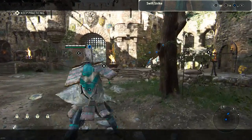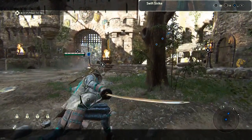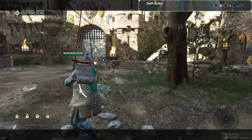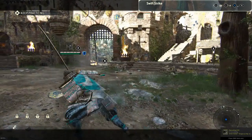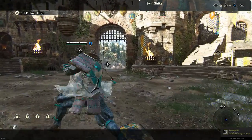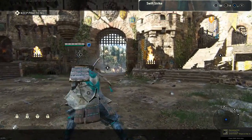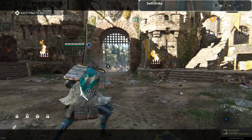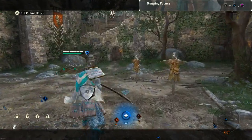The next move is a dodge into a light attack. You do this by pressing left or right on the analog stick to dodge, then do a light attack. One thing to note is that whichever way you dodge, your light attack will come from the other side. This comes in handy against more experienced players — a more experienced player will typically dodge the same way you dodge, meaning you'll get the hit off.